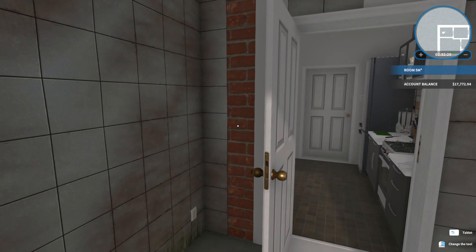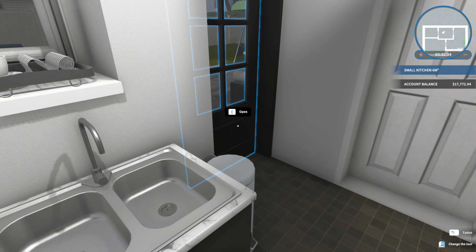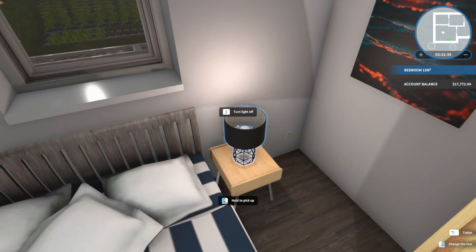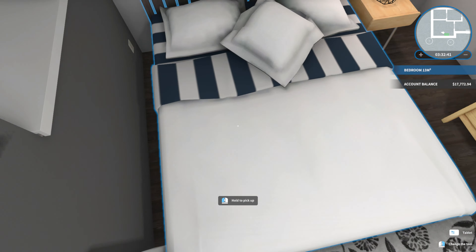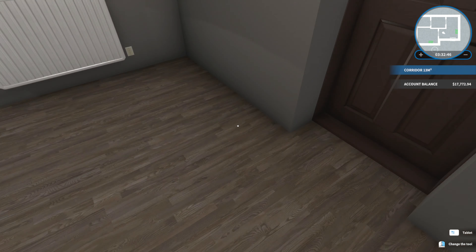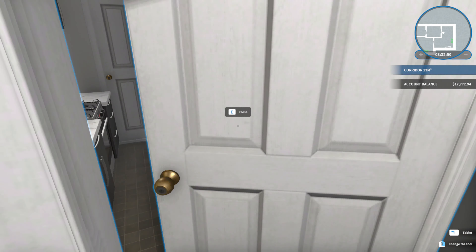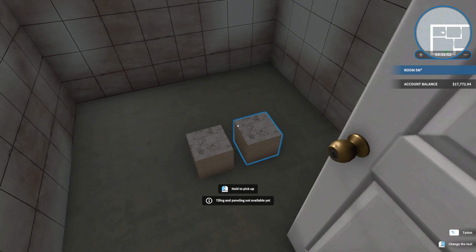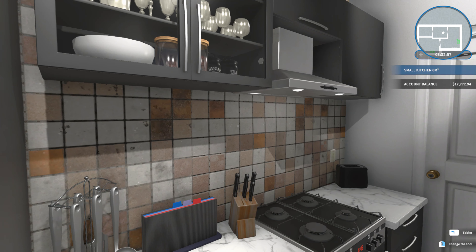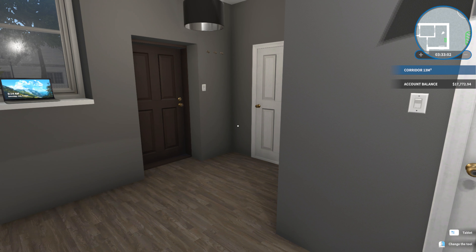I haven't done anything in the bathroom apart from moving the door, which looks a bit weird. I also haven't done anything in this other room. There's this bedroom which looks really nice — it's got bedding. In this video I'm hoping to get things done and do a few more jobs to unlock tiling, because I need to tile the house on the outside and inside.